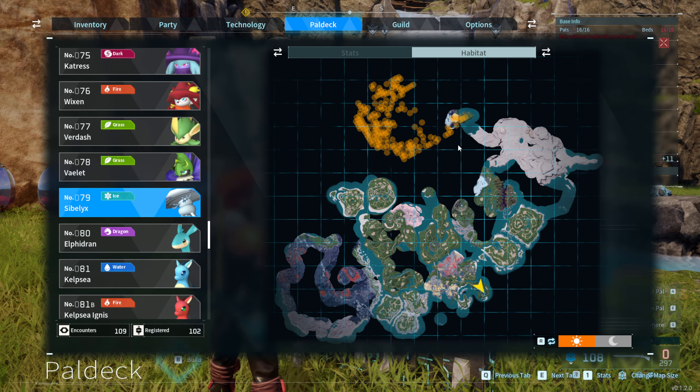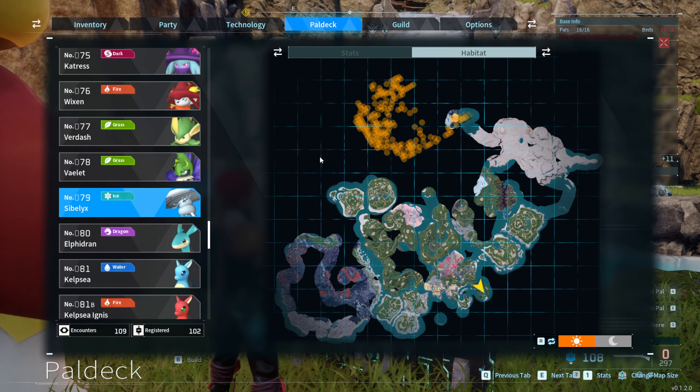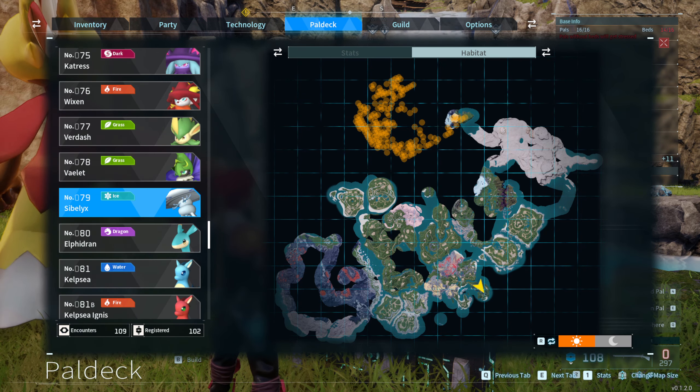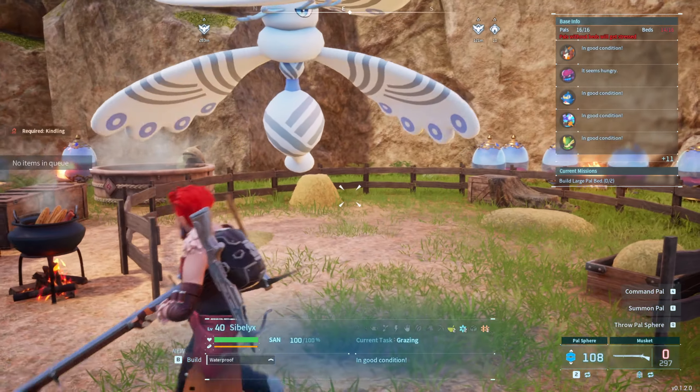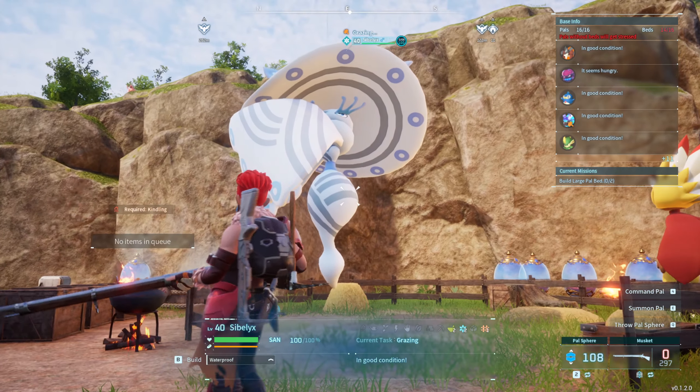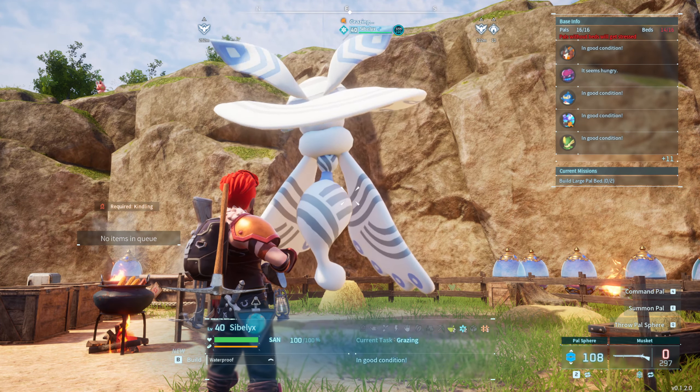You just need to go to this area and capture it. Assign it to the range, and basically just come back from time to time — you're going to find plenty of them available. By the time I recorded this video, it dropped like three or four times, so it comes pretty often.